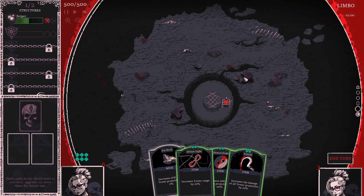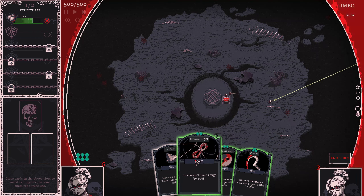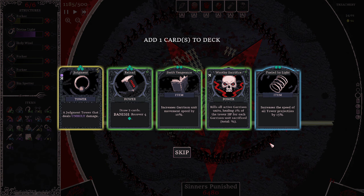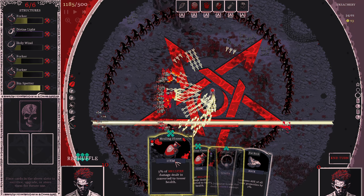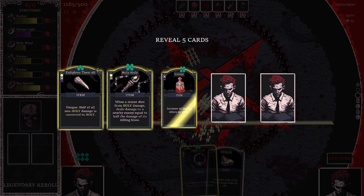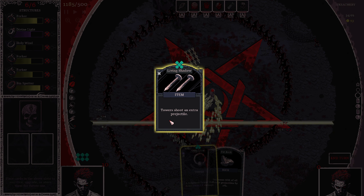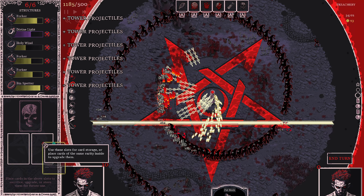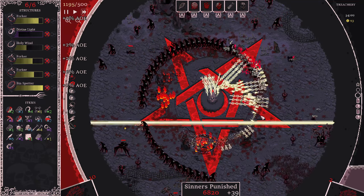If you combine two of the same tower or garrison from tier 1, the new cards will include the upgraded version of that tower or garrison plus a small selection of other options. This continues with two tier 2 cards making a tier 3, then tier 4, and ultimately tier 5 — your ultimates, mostly comprised of towers and unique abilities. Each is color-coded for easy reading, and for colorblind players the tier number is also included in the top right of the cards. Just like the earlier tiers, matching pairs give you an upgraded version as an option, so you can build up to some pretty solid buffs and towers.